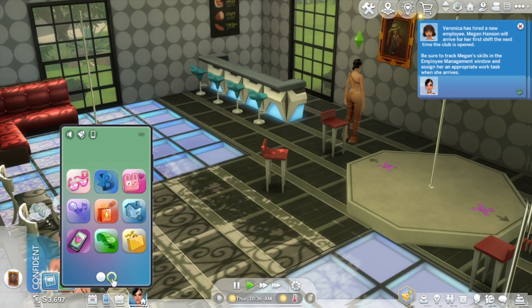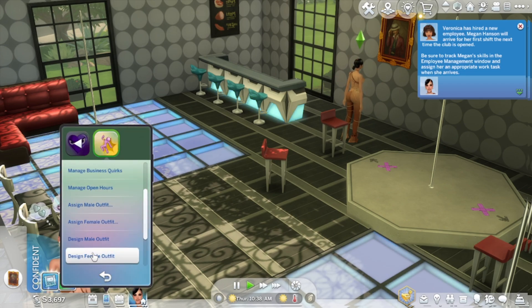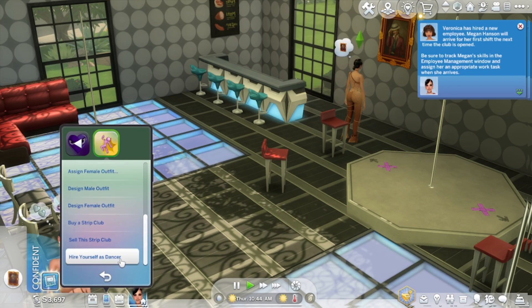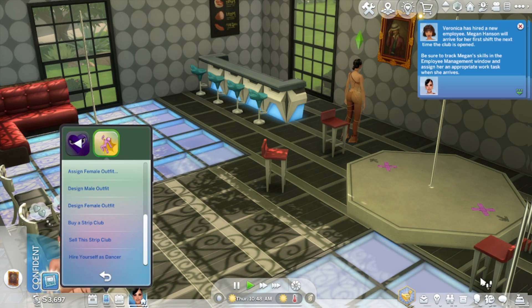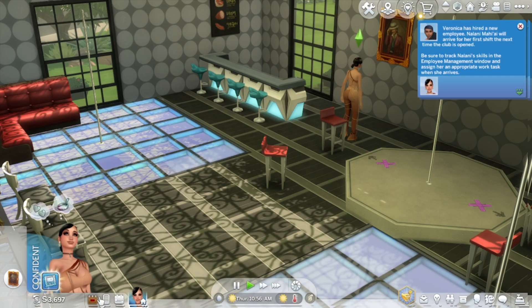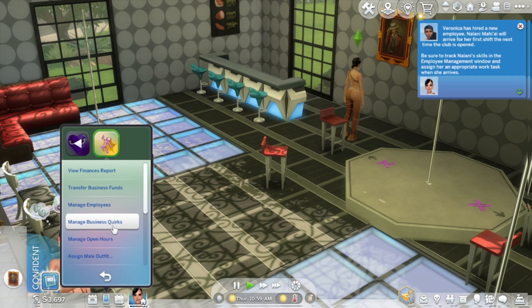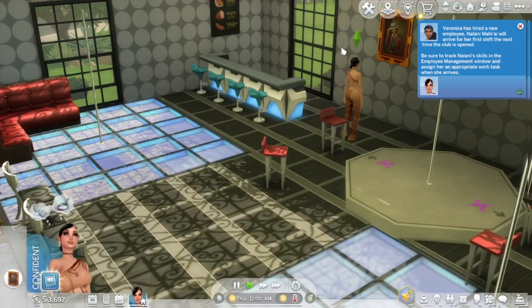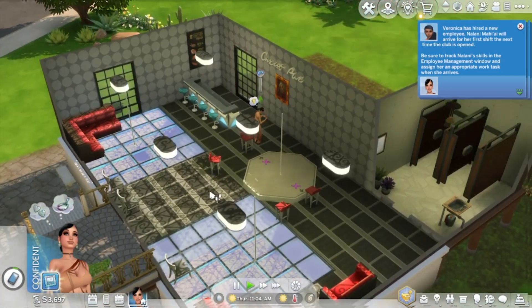You can also go to your phone to design their outfits or assign tasks. You can hire yourself as a dancer too, but when you do that they do things automatically, which can be a little annoying. You can hire yourself but you have to have a slot open - you can't have all six employee slots filled. You'd have to get five employees and be the sixth. Also, make sure your janitors have a trash can.